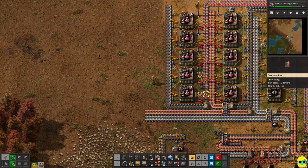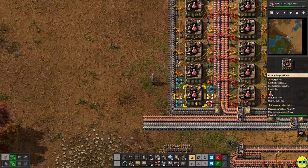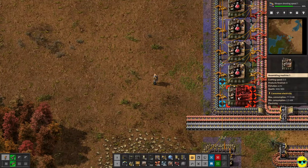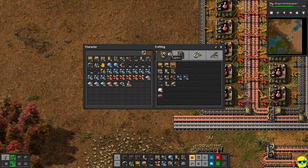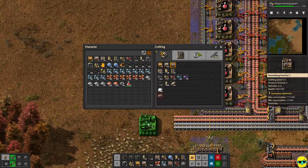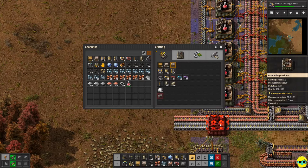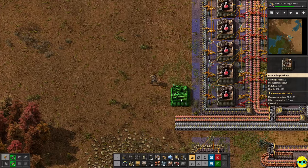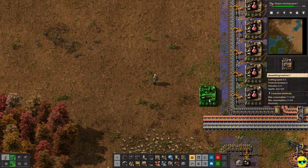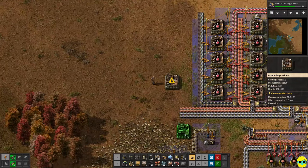What we're going to do is take an assembler and start to automate inserters — just picking one arbitrarily, you can do it in whatever order you like. To make inserters we need iron plates, which we can get off our bus. We need iron gears, which we can also get off the same bus by processing the plates. And then we need circuits, which we're going to get from these plates.